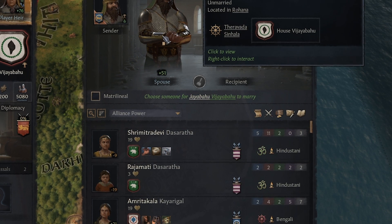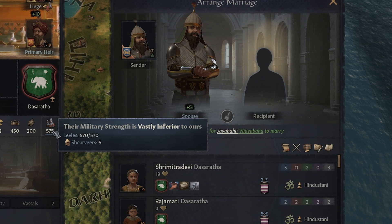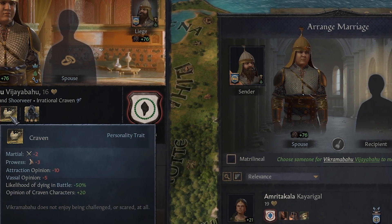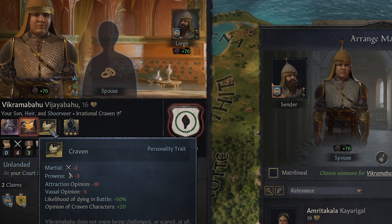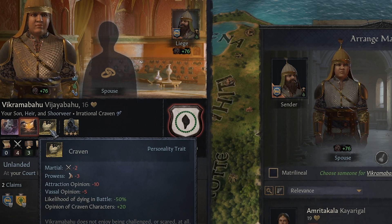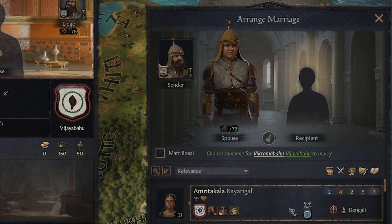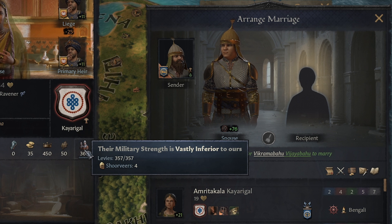So we're going to marry her. And now it's time to marry our half-brother. We're going to try to get him a woman that's in a really strong family. This girl has 575 troops, and if we marry these guys we'll become their allies and they'll send their troops over to help us. Next, we're going to marry off our son. He's craven, so he loses prowess in battle and he's not likely to die — he's going to run first pretty much every time. We're just going to marry this girl for the alliance, because she's got 361 troops she'll send us.